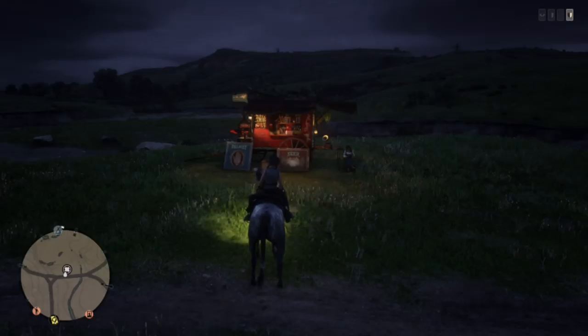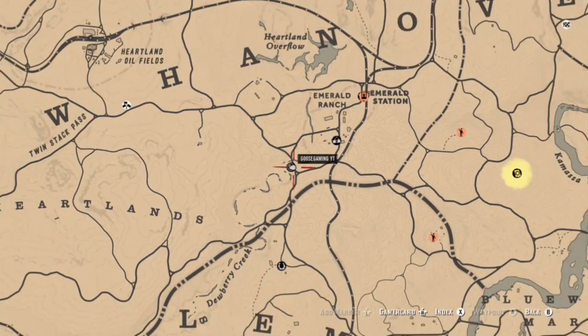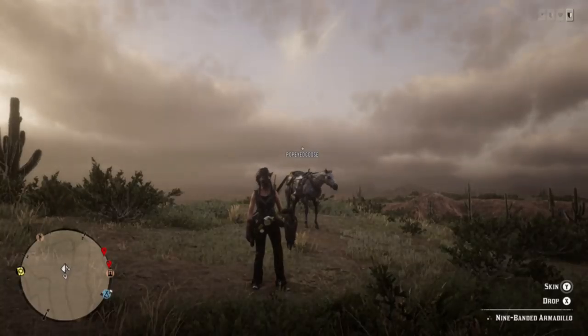The first thing we're going to talk about is Madame Nazar's location. She is around the Dewberry Creek and Emerald Ranch area, which is more convenient than where she's been the past couple of days — so that's pretty good news.